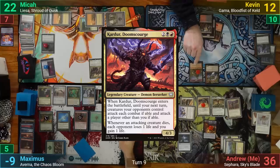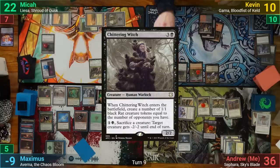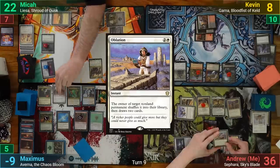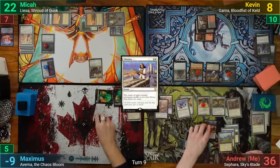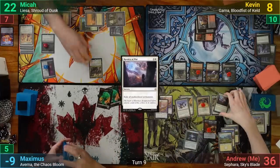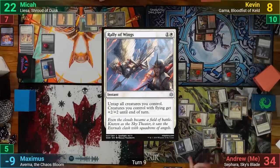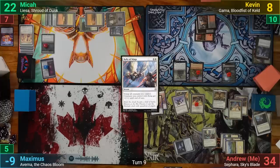Kevin draws and casts Karazikar, goading all of his opponents into attacking each other. Once that resolves, he casts Chittering Witch, making three Rat tokens while he still has three opponents. Kevin passes, and on his end step I take Max out by using Oblation on the Platinum Angel, which shuffles it into Mika's library and lets him draw two cards incidentally. I draw, cast Ravnica at War, exiling Karazikar and Liesa, then play Divine Sacrament. I'm forced to swing everything at Mika and play Rally the Wings to untap them and make it lethal. Kevin, stuck on three lands and looking at a board of unblockable indestructible creatures, scoops up as well.